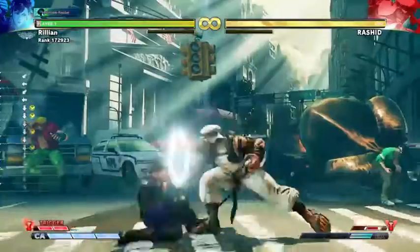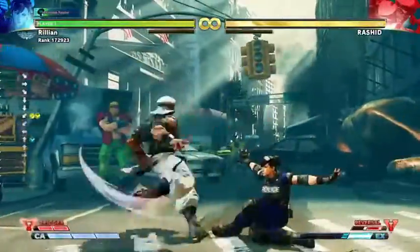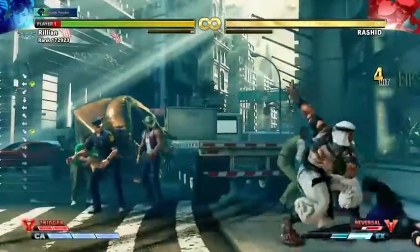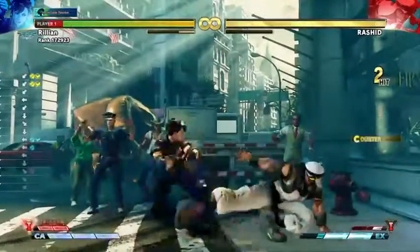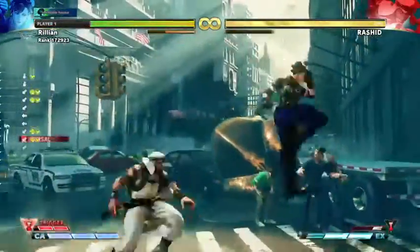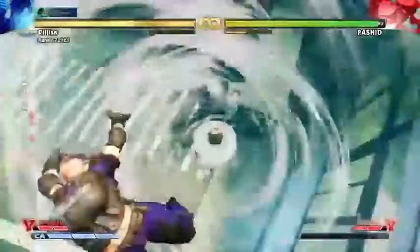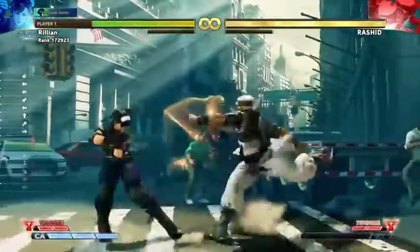Rashid will very occasionally hit sweep, and he also hits crouch medium kick, but he does neither of these things very often — especially not if you are already in his pressure. He cancels the crouch medium kick when he does it, so you only care about the sweep when it's blocked and the crouch medium kick when it whiffs. Both of these things are very rare occurrences. Rashid's sweep is, like most in the game, very unsafe. Crouch medium kick is relatively minus to the point where he mostly can't stick out another button, especially if he whiffed it. You should be able to punish it with your own crouch medium kick.